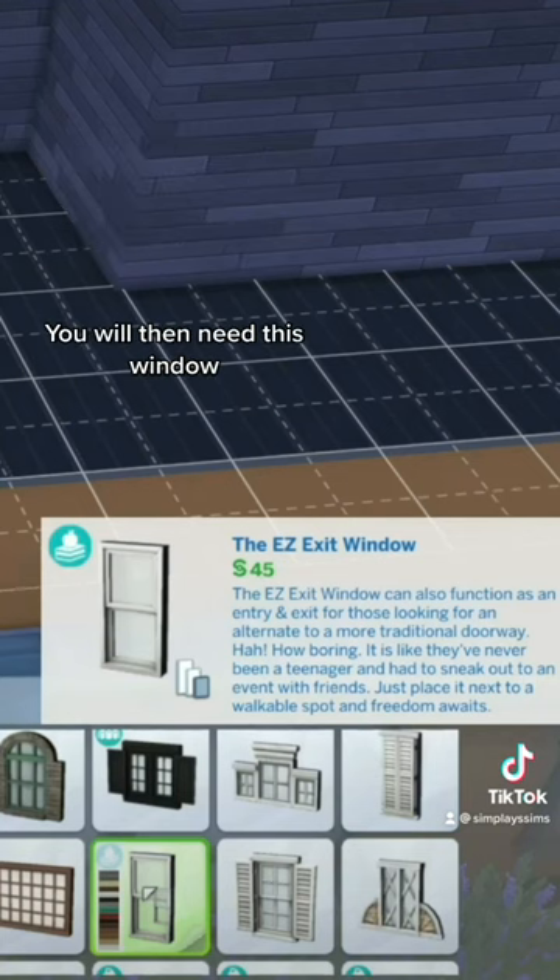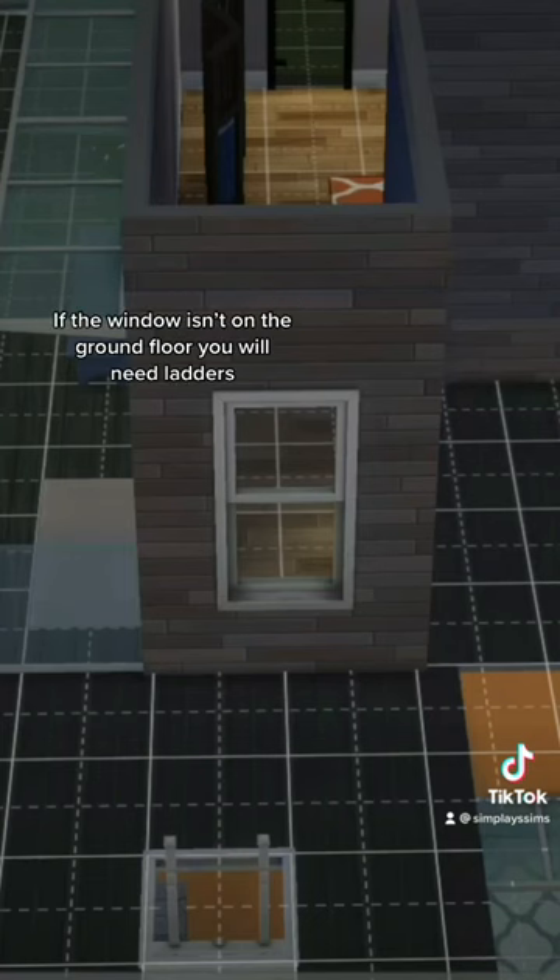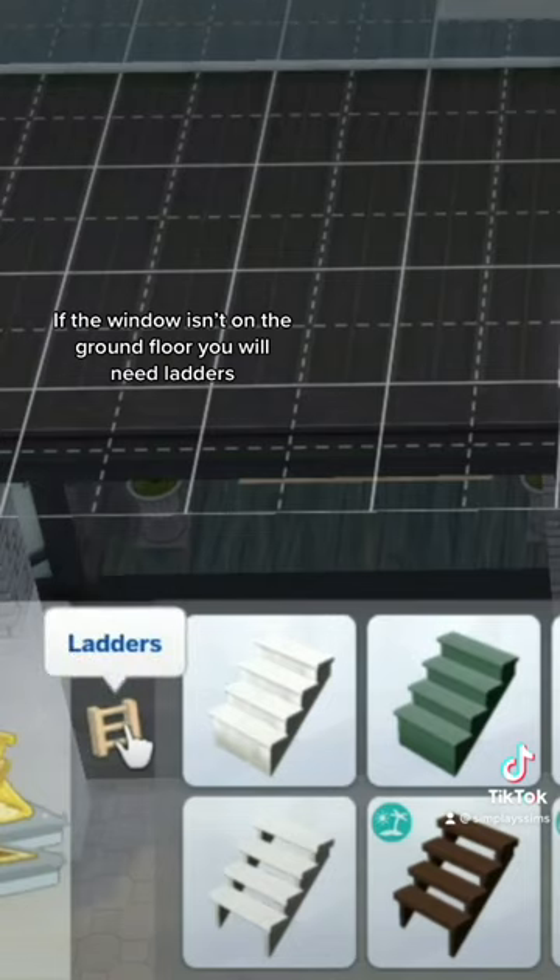You will then need this window. The window needs to be placed with flooring underneath. If the window isn't on the ground floor, you will need ladders.